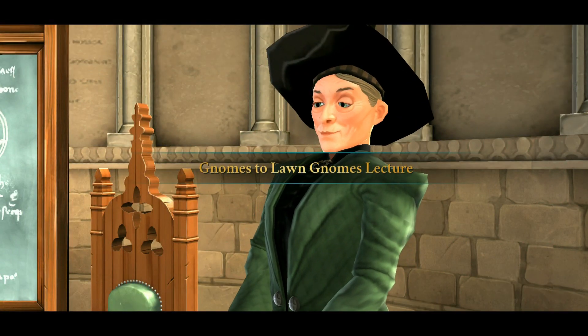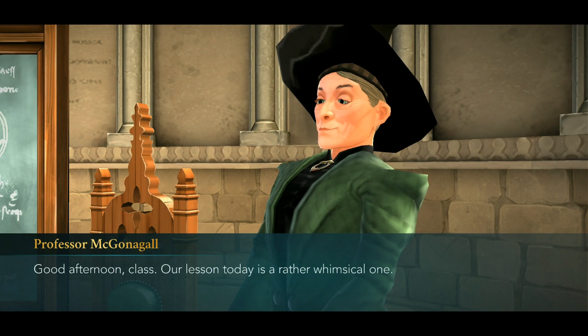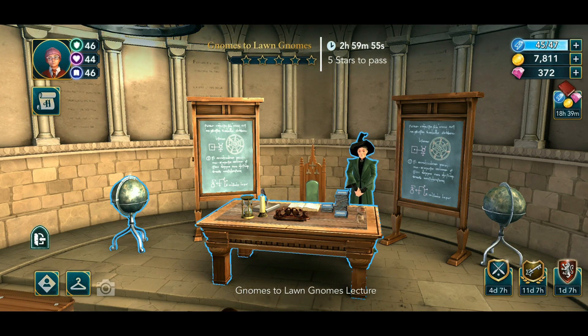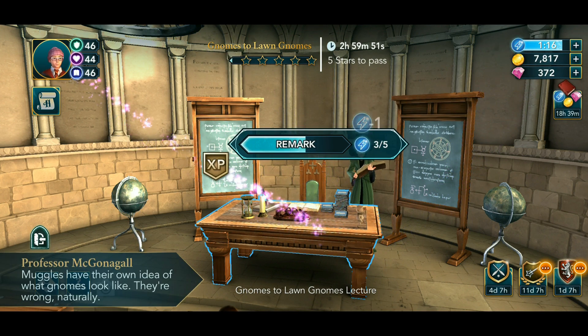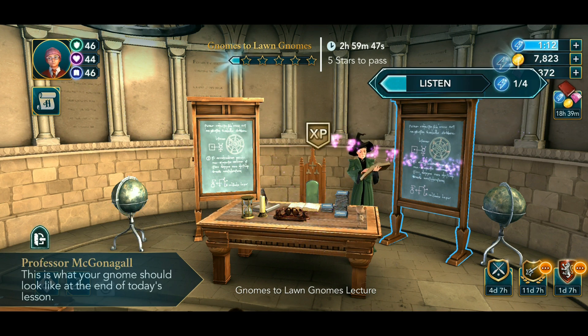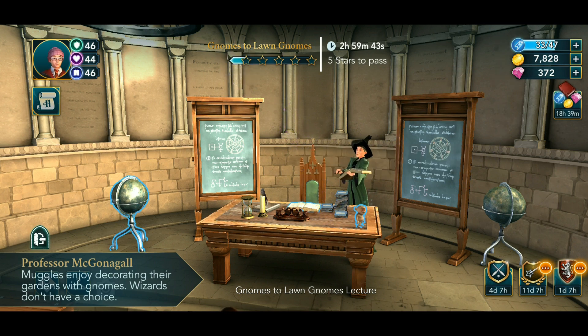There are two events going on right now: one is Clean Sweep and another one is House Crushed. We just need to complete a few classes and you can get a good amount of house points. Instead of that, if you just complete the Quidditch matches from Clean Sweep, even that will be very helpful for you to gain more crush points.